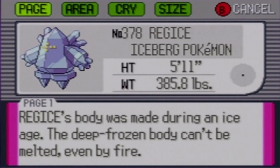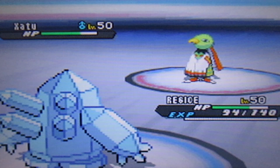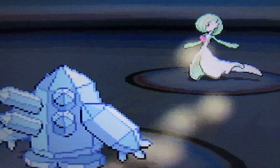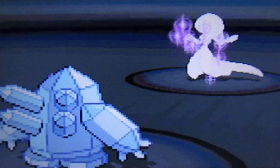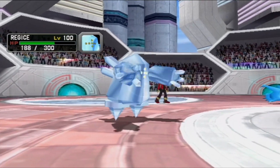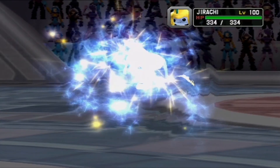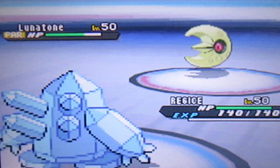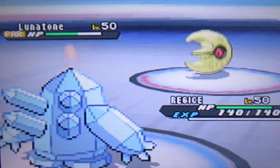When I first saw the Regi Trio, Regice just stood out for me, probably because it had the best STAB bonus — Ice Beam is just so useful. Regice has one of the highest special defenses in the game. It might be on the slow side, but you can give it either Icy Wind or Thunder Wave to cancel that little problem.